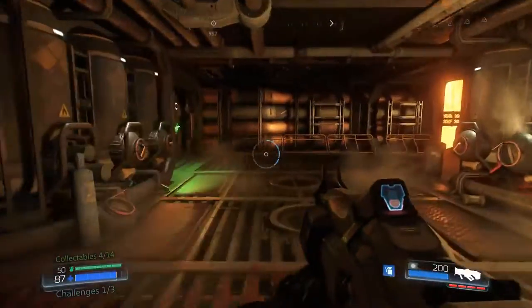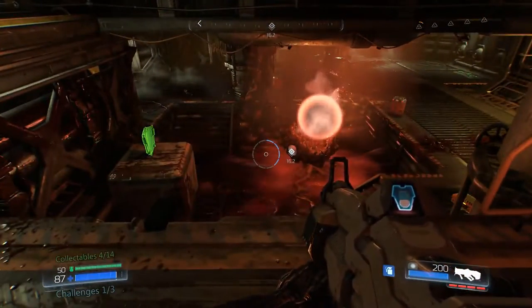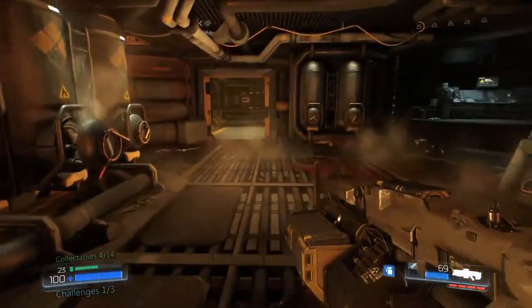After using the arm on the scanner, a green door nearby will open. If you enter through the door, you'll encounter your first gore nest. After destroying the gore nest, go ahead and turn around and leave back the way you came.